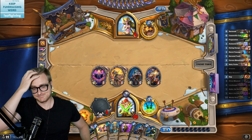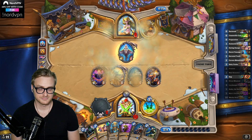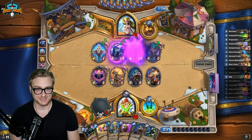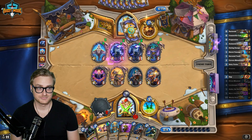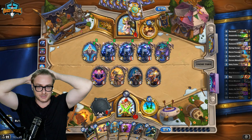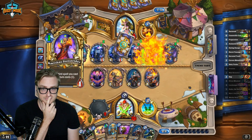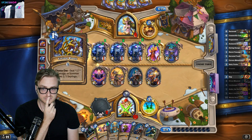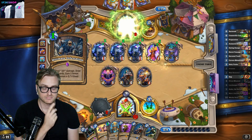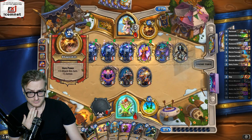I only have three 2-mana cards, but we also just have the board presence to make them dead here. As long as they don't have a 26 damage spell. 15 spell damage? There shouldn't be anything that kills us here, unless they draw into the other Malygos with Ferocious Owl or something. If I didn't pull the evasion there, I would have just gone in last turn 100% of the time.